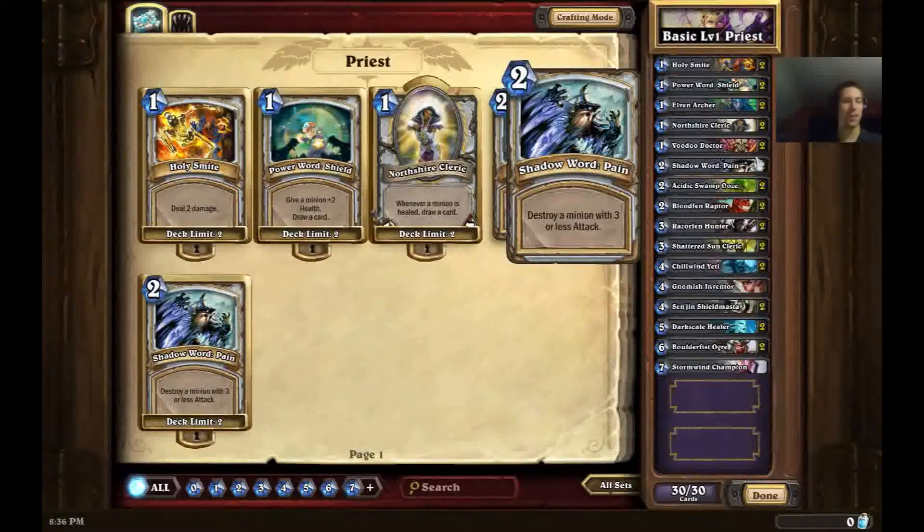Next up we have Shadowward Pain, another fantastic Priest card seen in many decks, although some higher-end ones only run one of them. It destroys any minion with 3 or less attack. This has many good targets, including Ascension Shieldmaster, or if your opponent is running the basic Gurubashi Berserker — which costs 5 mana but only starts with 2 attack — you can Shadowward Pain it before its damage-gain effect activates. Other targets include Gnomish Inventor with 2 attack, or an Oasis Snapjaw with 2 attack and 7 HP. Generally it'll be used to remove 2 or 3 cost minions, but anything with a devastating effect that needs to go away, this handles it. I put 2 of them in the deck.